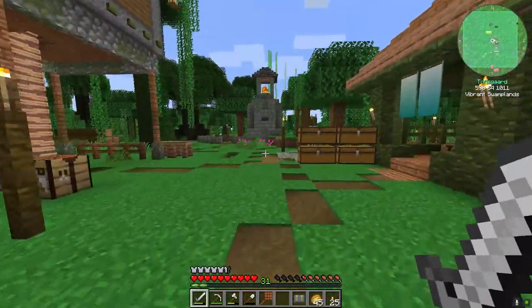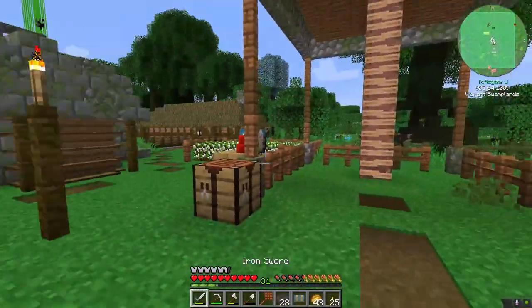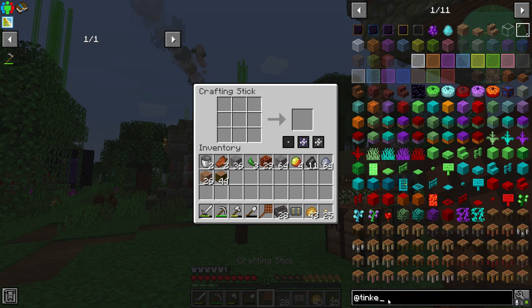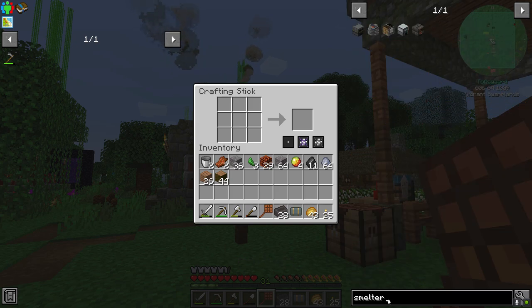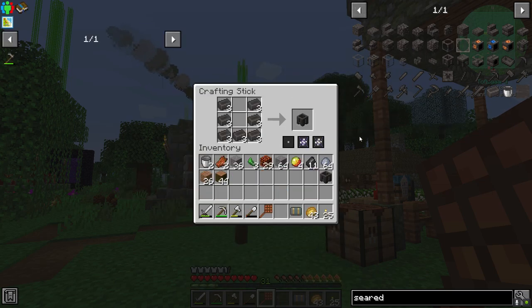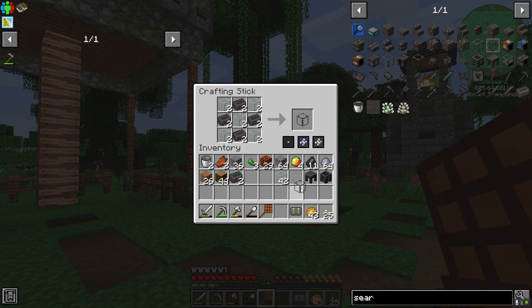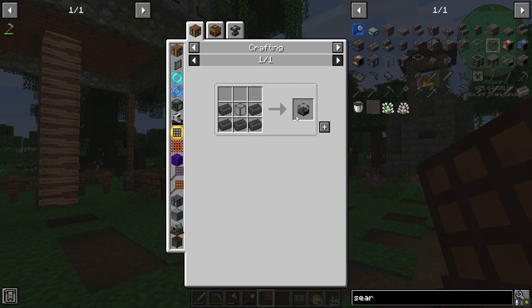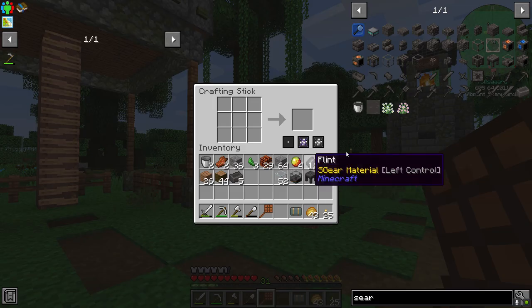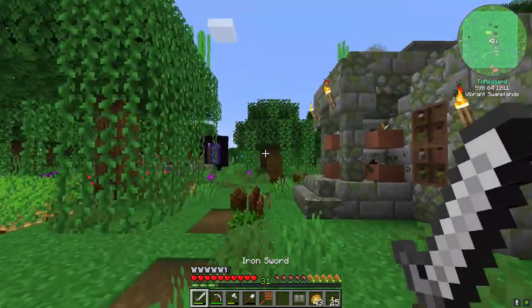But we're not going to be doing that — we're going to pace ourselves a little bit more. We are going to be getting ourselves a seared brick smeltery, and we're going to get a casting basin and a casting table because we're going to need those also. So what we're going to need is a seared melter. I'll also need a seared heater — I need a little bit more seared bricks for that.